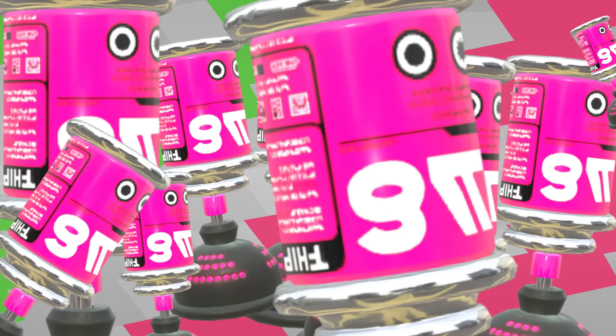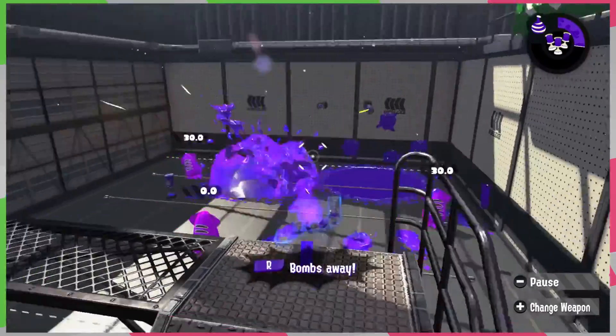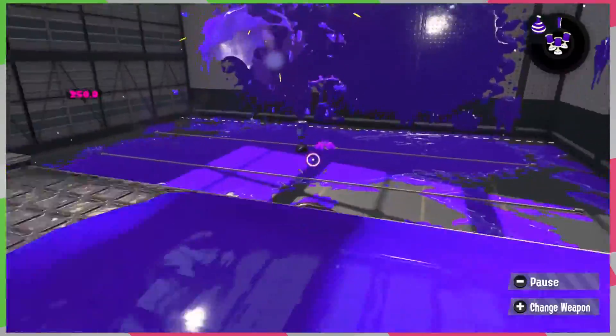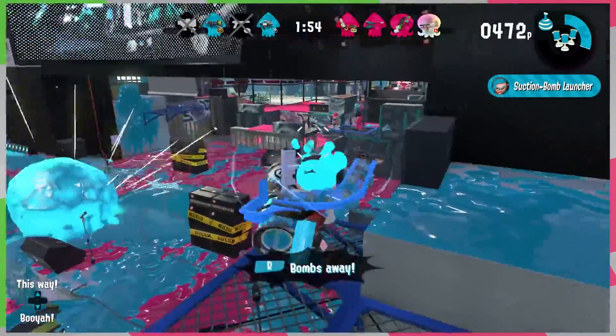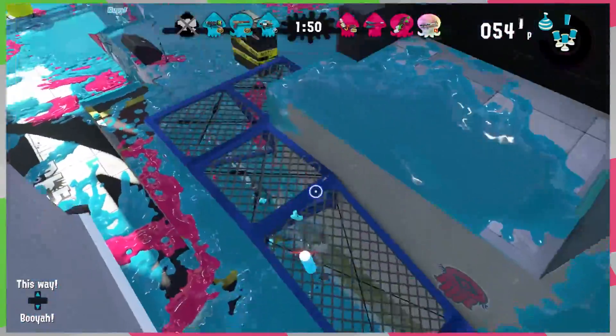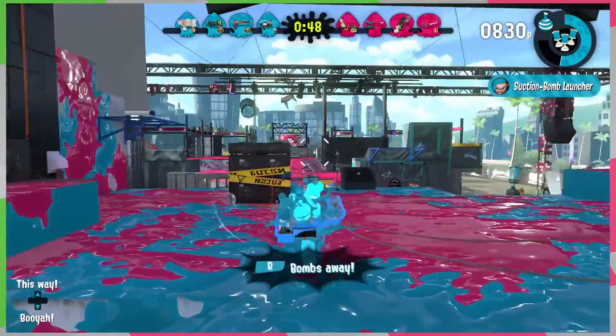Suction Bomb Launcher is the special for the Neo. Like the name implies, it launches bombs that can stick to the floor, walls, ceilings — you name it. It lasts for 6 seconds without any sub abilities, and it takes 210 points to activate. Remember, the longer you hold down the button, the further the bombs will go. However, that'll bite into the time limit and you won't be able to throw out as many bombs. This special is really good at pushing the enemy back if you're in a tight spot, or in my case, it works as an excellent panic button.